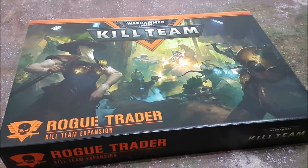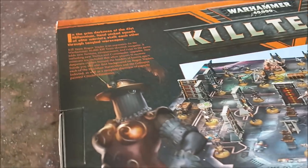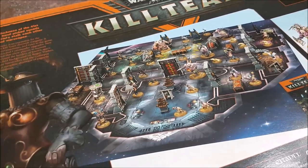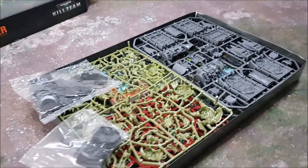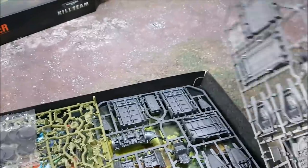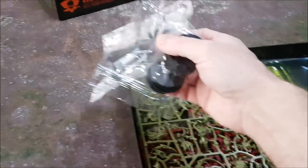Let's dive in and unbox this, but first a quick look at the back of the box — a couple of new factions: the Rogue Traders and the new bad guys, a new board, some new scenery. Kill Team Rogue Trader is an expansion for the Warhammer 40k Kill Team skirmish war game, adding new factions, environments, and rules including new tactics and command upgrades. Opening the box, inside we have new scenery sprues with doors and pipes, plus bases for your models.